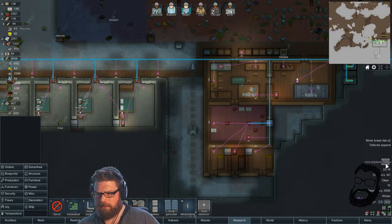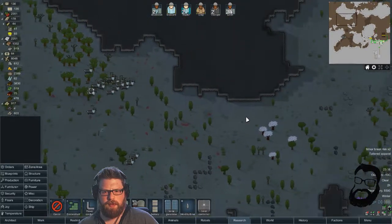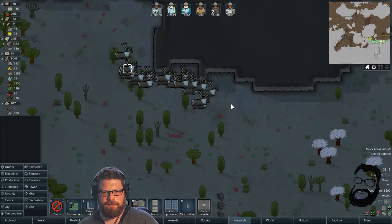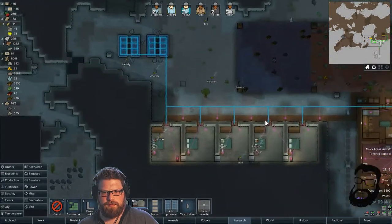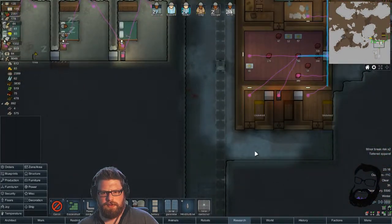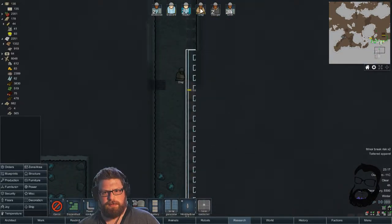Heard migration — caribou. They're going home. Irelig will make short work of this wall, I think.